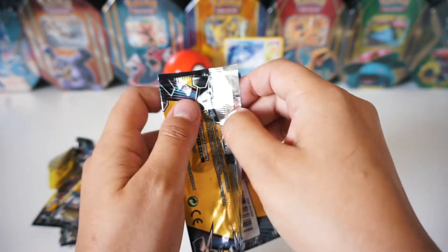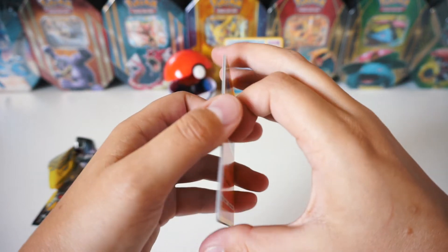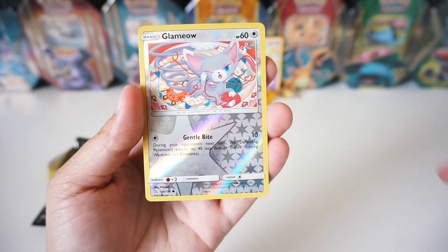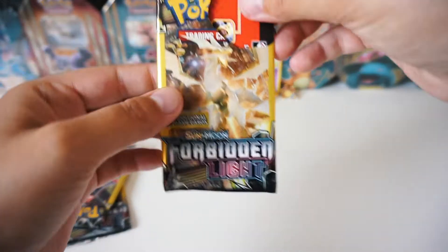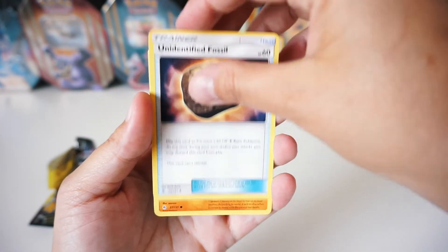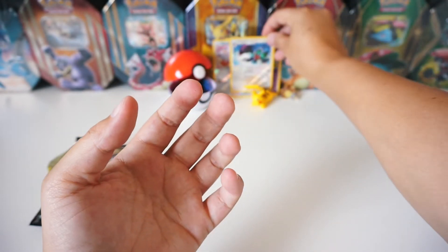And the last Ultra Prism. We've got a Turtonator, a Sneasel, and a Reverse Holo Glameow. Very cool though — that one's going to go right in the back there. On to Forbidden Light. We've got an Unidentified Fossil, Cubone — oh, that's kind of sad but kind of cool — and a Reverse Noivern. Very cool, put that back there as well.